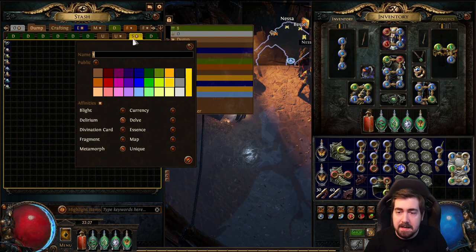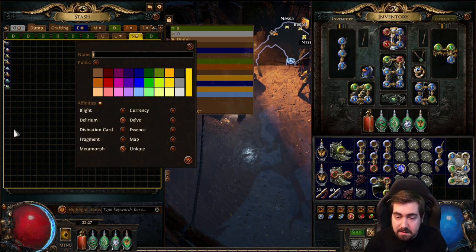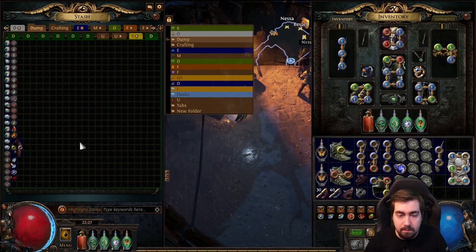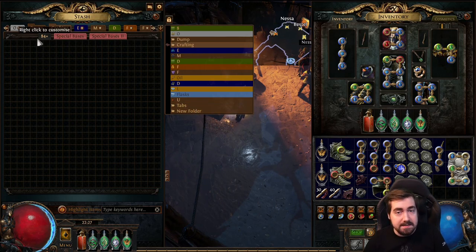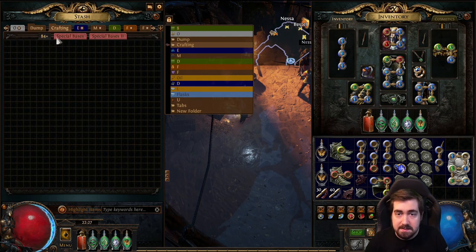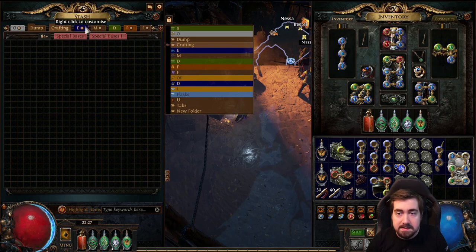I have an 'S' tab — S for special — which has delirium and metamorph. I don't really want to spread all these out. I quite like having those there, and then another delve tab with, for example, watchstones and stuff like that. I have a crafting tab — I'm adding ID'd 6-link bases and 84-plus items. So shaper shields, crusader shields, et cetera. And 84 is just, you know, like 84 or 86 — sadist garb, two-stone rings, et cetera — for crafting.